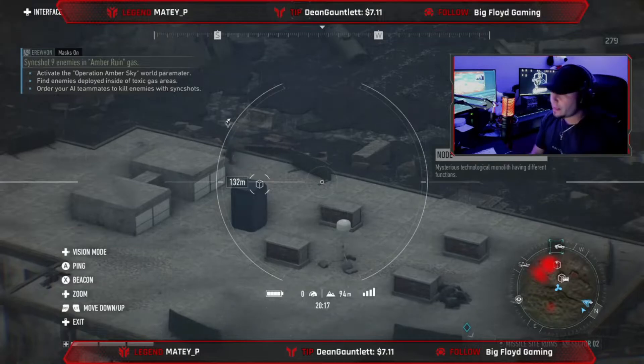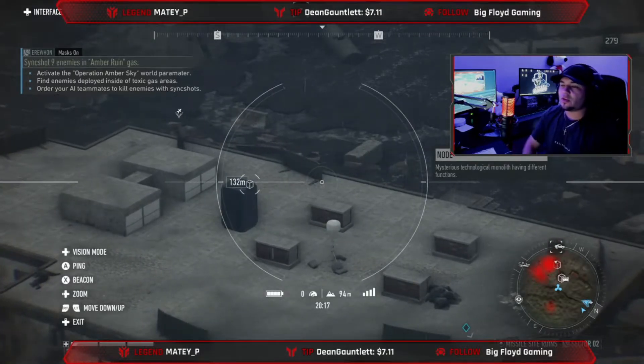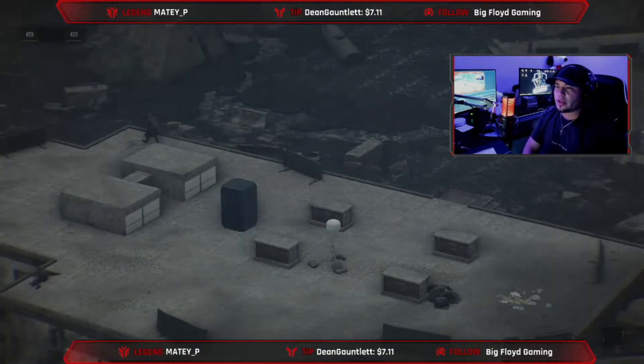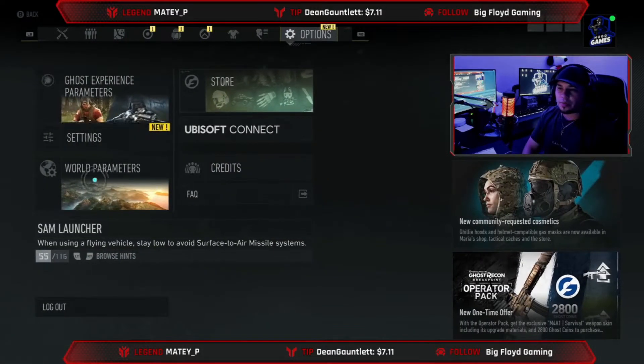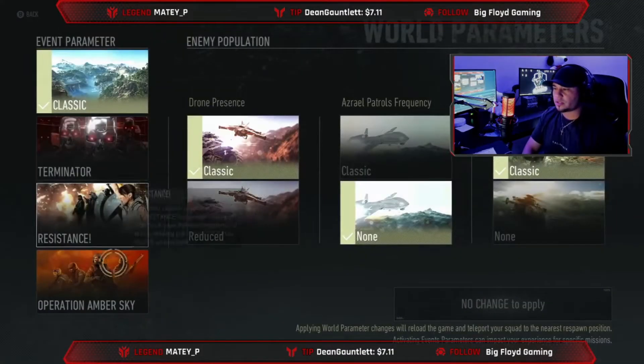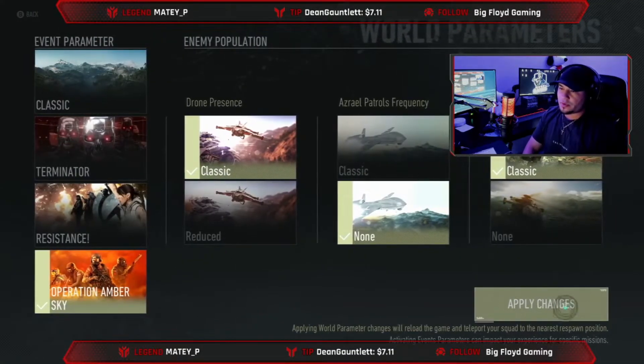Pause for that! Okay so now we have to go ahead and activate Operation Amber Sky. So we're just gonna go to World Parameters, go to Amber Sky, and apply the changes.